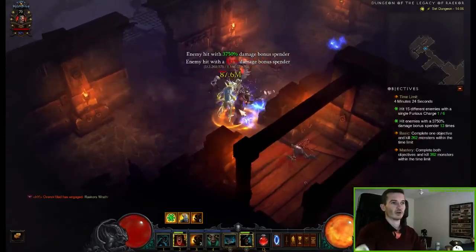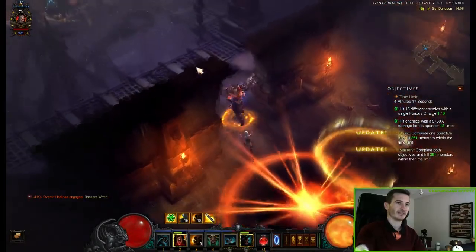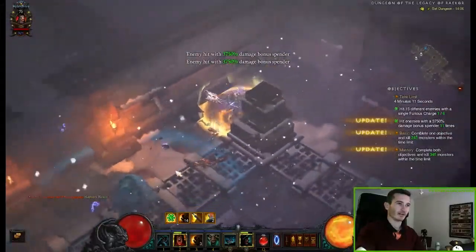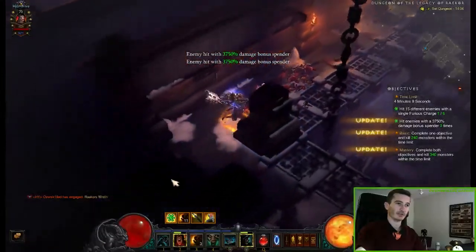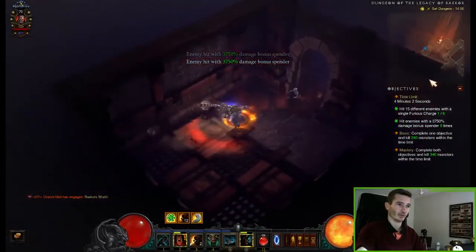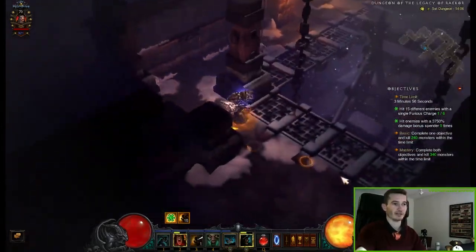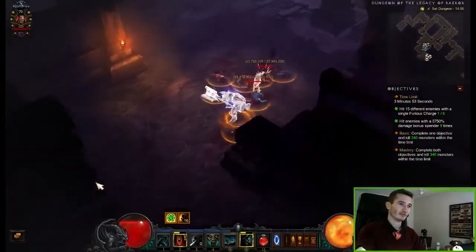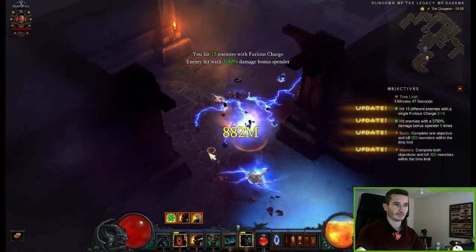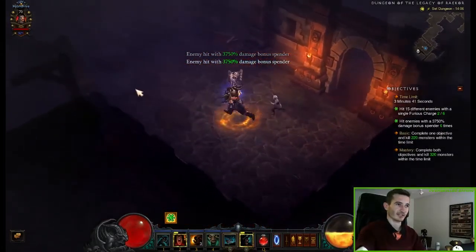With these Furious Charges we load up our Furious Charge damage — you can see we have 18 stacks now. Then we can do Seismic Slam on one guy and hit our enemies with a resource-spending attack that deals 3750 or more damage. Charging around five times is enough, then you left-click to do Furious Charge. Make sure those guys are 15 in a line, then left-click and kill them with Seismic Slam.